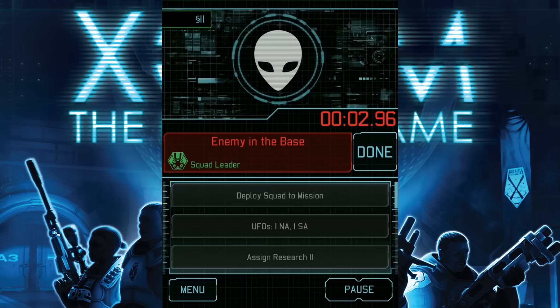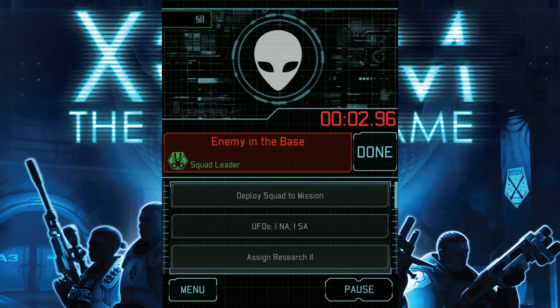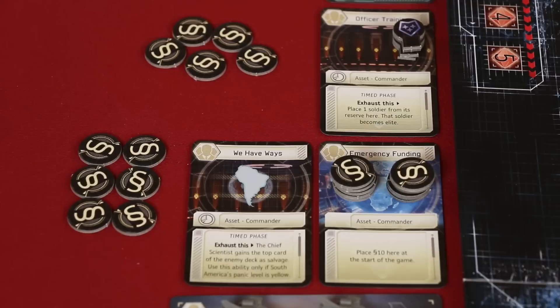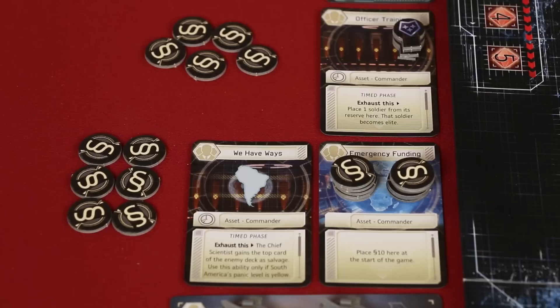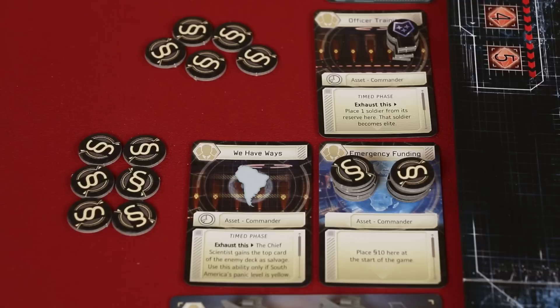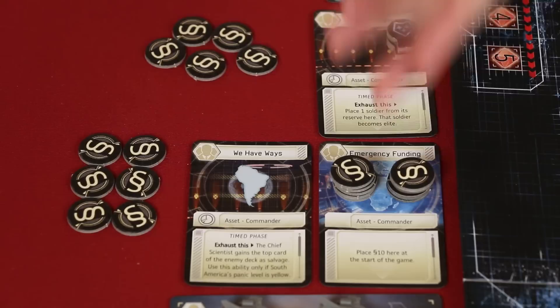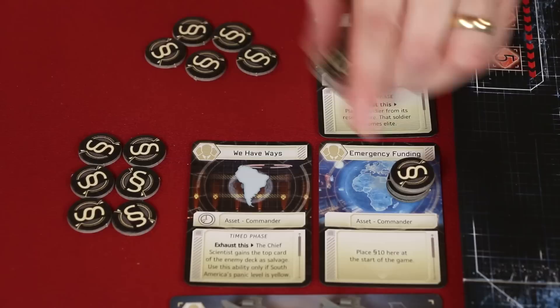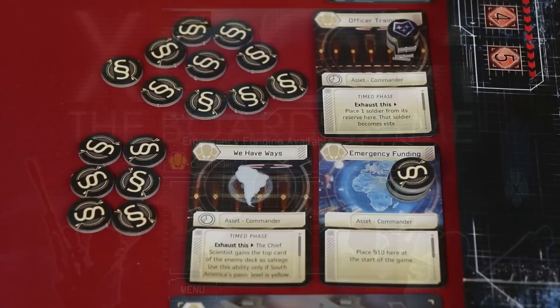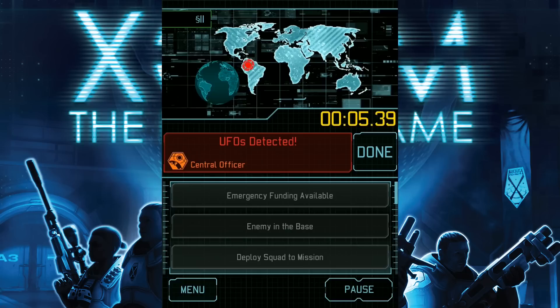Let's get our next action. This one says it's another enemy in the base, so the squad leader is flipping over a top enemy from the enemy deck and putting it face up there. We'll tap done. And now emergency funding is available, and this is for the commander — great news. Here we see the original 11 credits that were given to the commander for the budget, and this player has very smartly been separating out the credits that are currently assigned to expenses, like scientist tokens and soldiers, and here's what remains unassigned. When you receive emergency funding, the commander may take any number of credits from the emergency funding asset and add it to their budget for the round. Any unspent credits are lost at the end of the round, and this emergency funding asset is not automatically replenished, so once you remove credits it's very hard to get them back into the emergency funding. This commander is going to take an additional five credits for the budget. More UFOs have been detected, this time in South America, so I'll place one there and hit done.